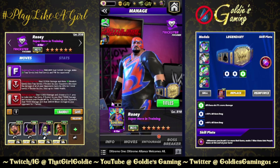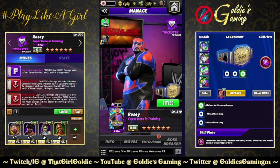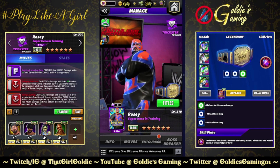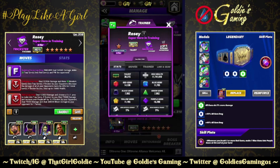Hey everybody, Goldie here, and today we're taking a look at the newest character in WWE Champions. It is the late brother of Roman Reigns — for those that did not know — Rosie, the superhero in training. So if you watched the blog reveal, I did a little bit of gameplay on him. He has since been updated, so this preview is going to be with the updates.